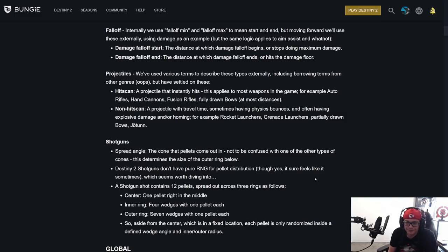A shotgun shot contains 12 pellets spread across three rings: the center ring, the inner ring with four wedges of one pellet each, and the outer ring with seven wedges of one pellet each. Aside from the center which is a fixed location, each pellet is only randomized inside a defined wedge angle and inner/outer radius. Think of a dartboard — you have the center bullseye, four wedges in the next section, and seven wedges in the outer ring.